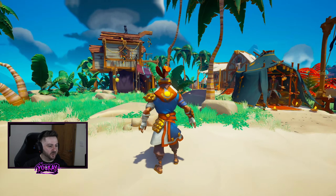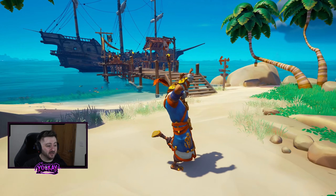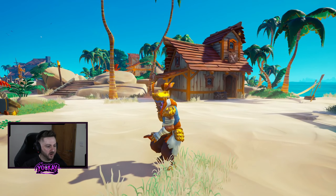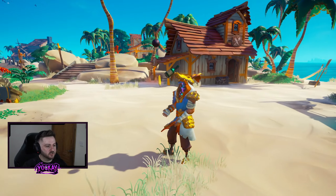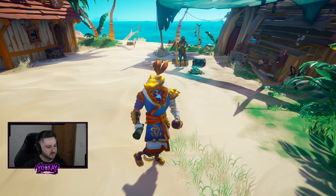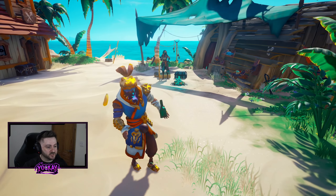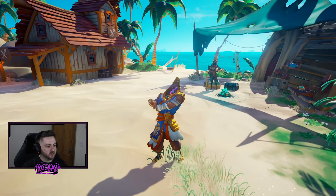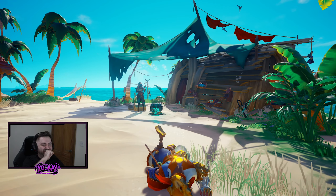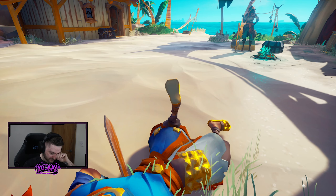First up in the Joker Emote Bundle is Cliff Balance. This would be really cool on the edge of cliffs, but also on the bowsprit of your ship, on the back, or even on top of the mast. Then we have Stair Mime, where your pirate pretends to walk down stairs. Then Juggling Joker — your pirate juggles a banana, a cannonball, and a bottle. There's a little bit of freestyle going on — the animators did a fantastic job on this one. And then lastly, Fake Wound, where your pirate pretends to be struck down, with a little confetti at the end.